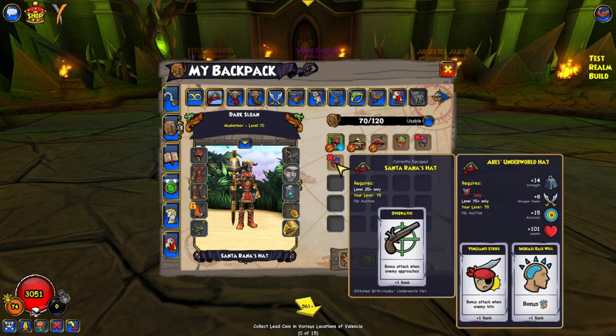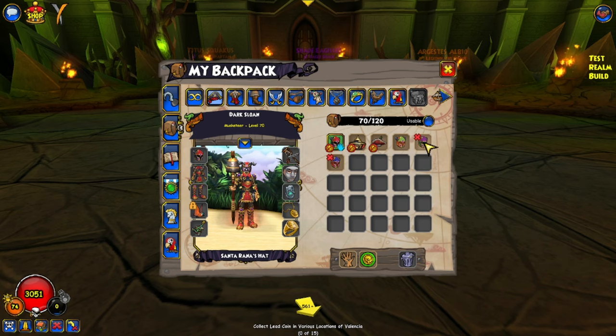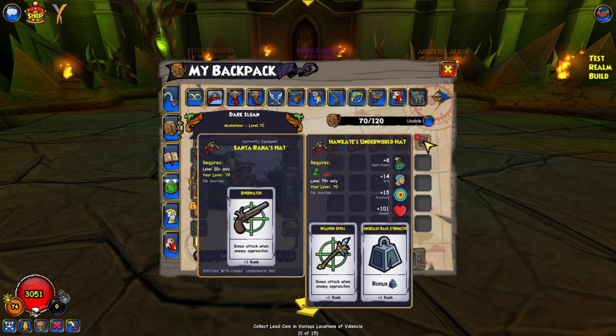Last but not least from Shady Gillies, we have the Witch Doctor hat that gives Readied Spell. This hat is completely insane because it actually allows Witch Doctors to get Readied Spell 5 completely free to play. Before, you had to have the Hoodoo Bundle robe that gave Readied Spell, but now with this hat — which is Witch Doctor only — you can get Readied Spell 5 just by farming the gear. Readied Spell 5 is now possible, so this hat is really, really good.